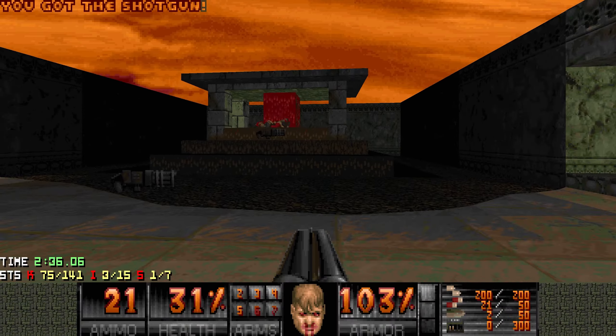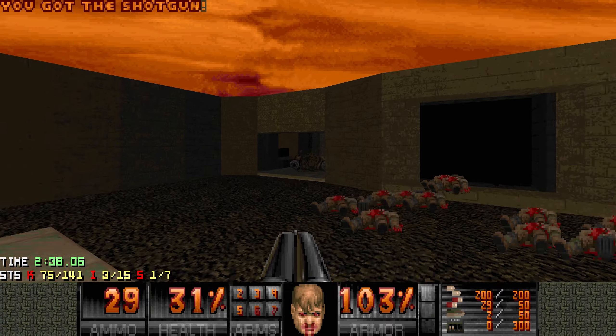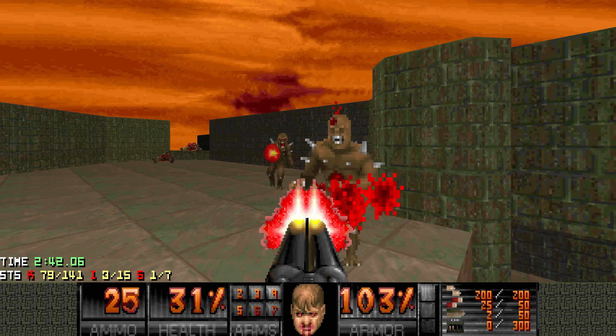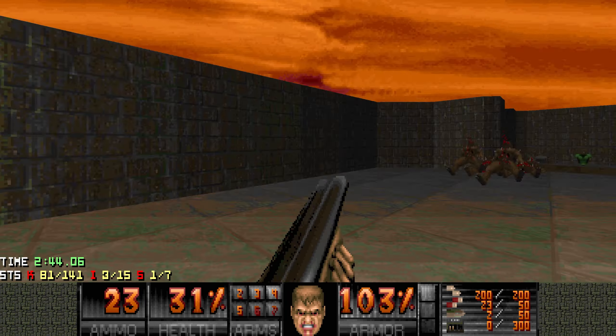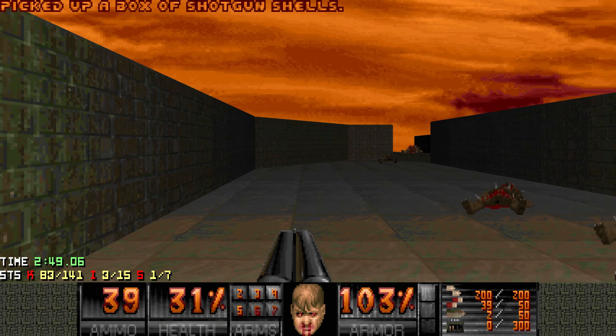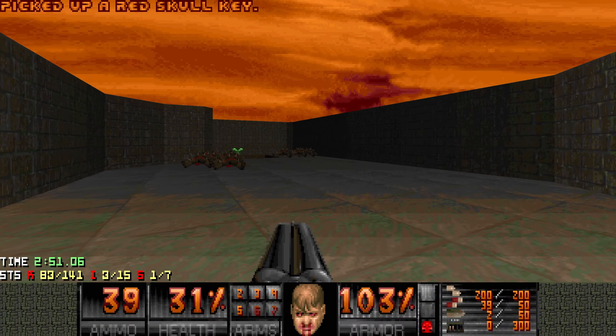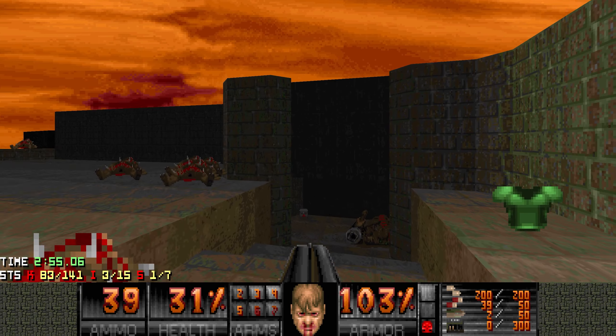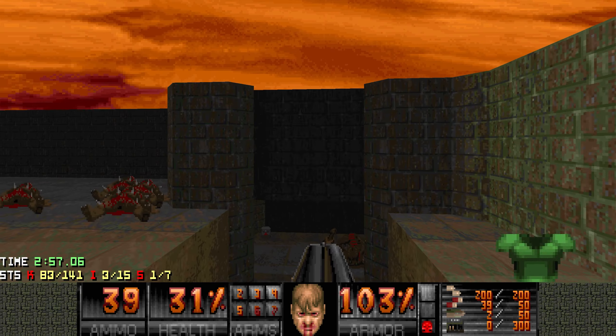Let's first go over here. So this area is done — just a few imps, but we also get the red key. You can hear a lot of breathing. I'm pretty sure there's a monster closet here that is gonna be used later on.